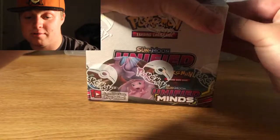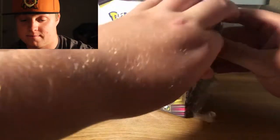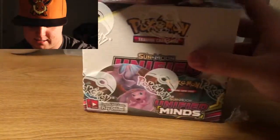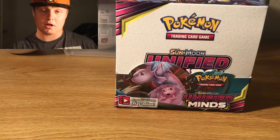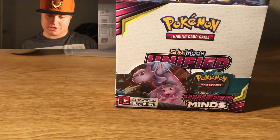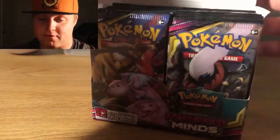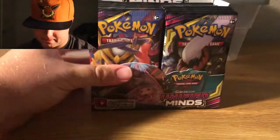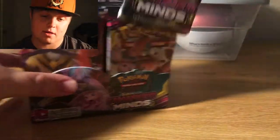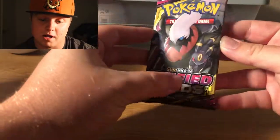So without further ado, I'm going to open up this nice little booster box here. The plastic's a little tough on this guy. Sorry for the lighting a little bit — I just moved into my new apartment and currently we don't really have a lot of light fixtures. Wow, this is beautiful. Look at all these cards here ready to get opened. I'm going to start off with one of these card packs with the Dark Rye Umbreon logo on it.